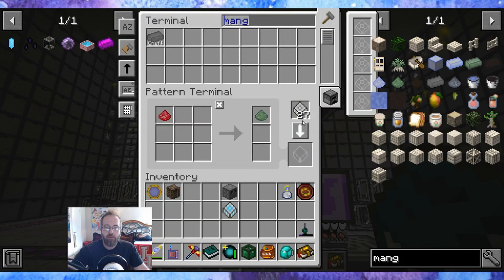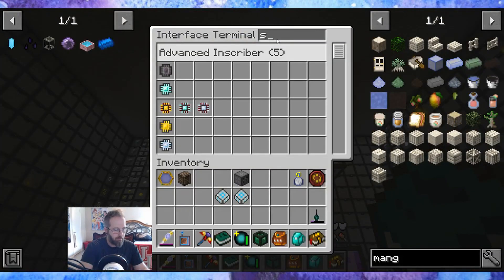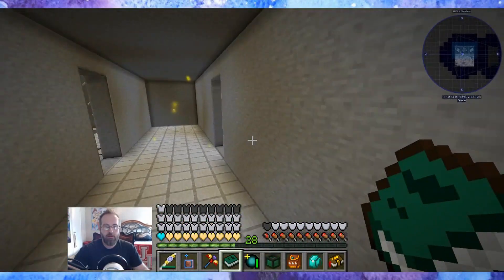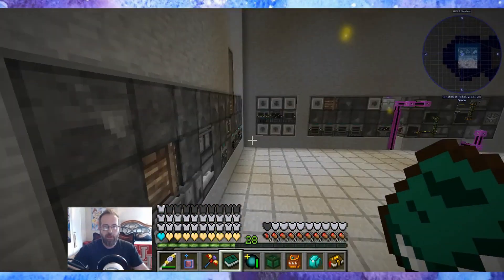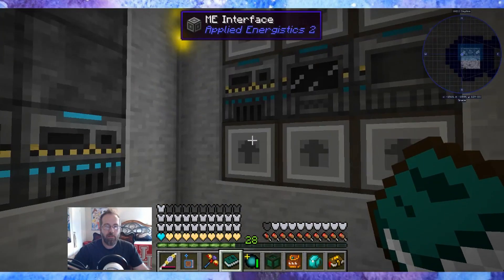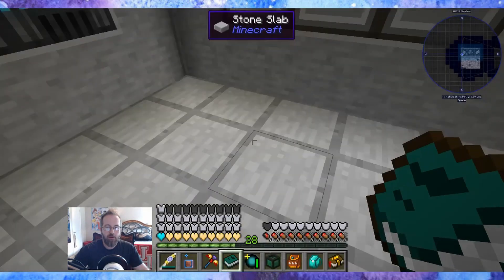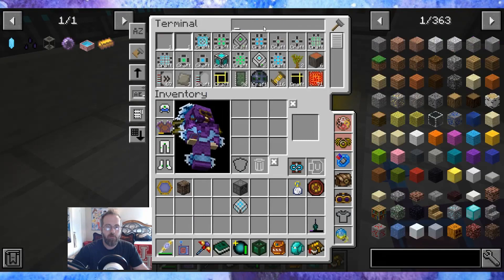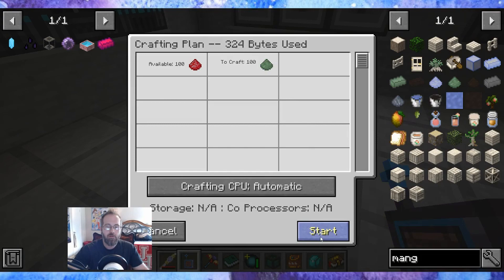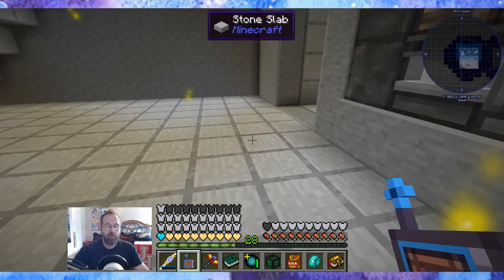Here we go. We need to smelt this and I'll put it into the Mekanism one that we have — enriching, crushing, smelting. Put it in here. Manganese oxide dust — let's see if we can order this now. Order 100. Yep, there we go on that. Now we need...